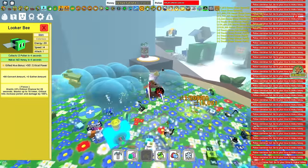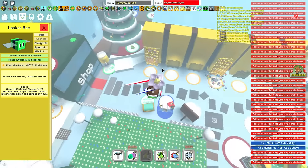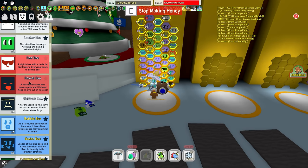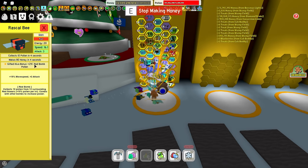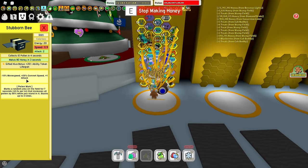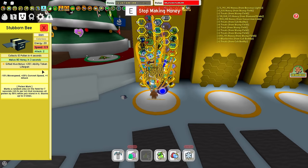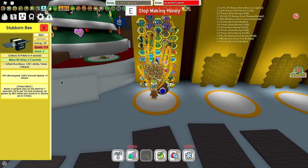Gifted Looker Bee you're going to want as it is 50% extra critical power which will help the criticals you get with your bubbles. You do not need Gifted Rad Bee and you do not need a Gifted Rascal Bee as they are both Red Bees and just buff red pollen and red bomb pollen. Gifted Stubborn Bee you are going to need if you cannot get all the tokens in time before they disappear — it really depends on whether you can get all the tokens in time.